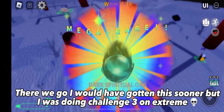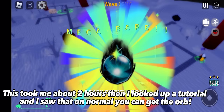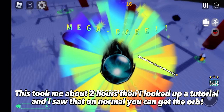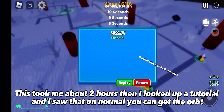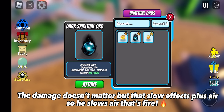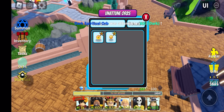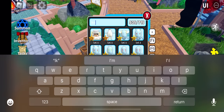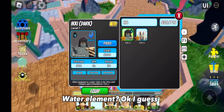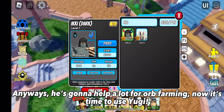There we go. I would have gotten this sooner but I was doing challenge 3 on extreme. This took me about 2 hours, then I looked up a tutorial and saw that on normal you can get the orb. The damage doesn't matter but that's slow effects plus air — so he slows air, that's fire. Water element, okay I guess. Anyways, he's gonna help a lot for orb farming.